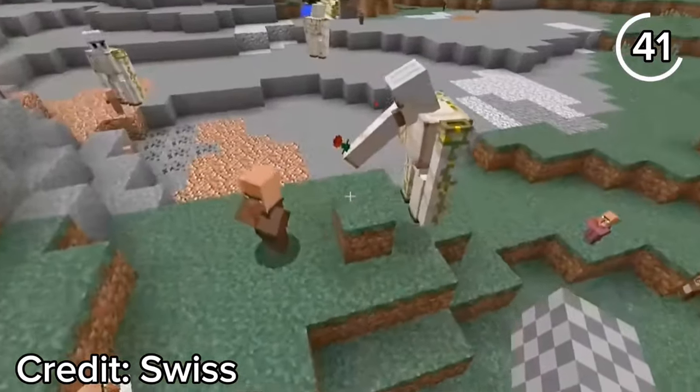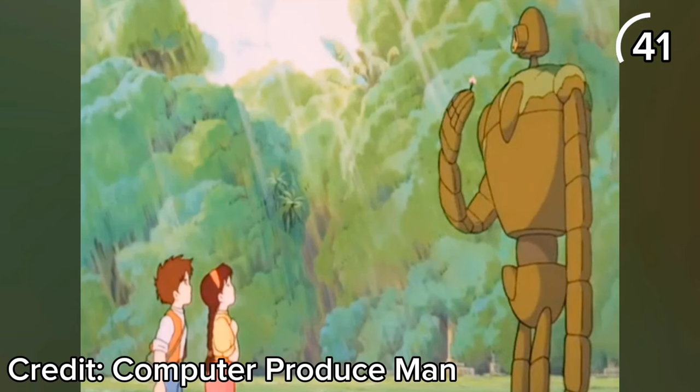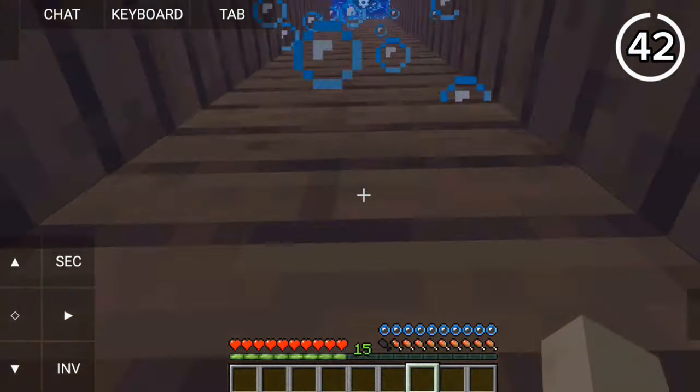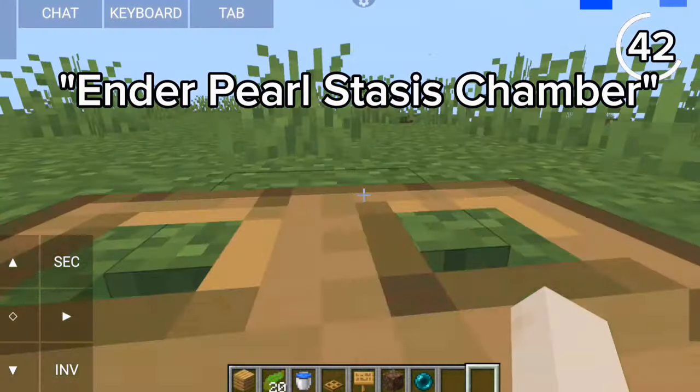Other than iron golems occasionally murdering villagers, they also have a wholesome side. Iron golems have a chance to hold out flowers to villagers — a reference to the movie Castle in the Sky, where an ancient robot gives a flower to some kids. Sadly, the villagers never accept the gift.